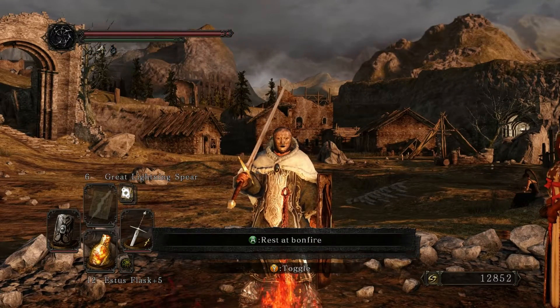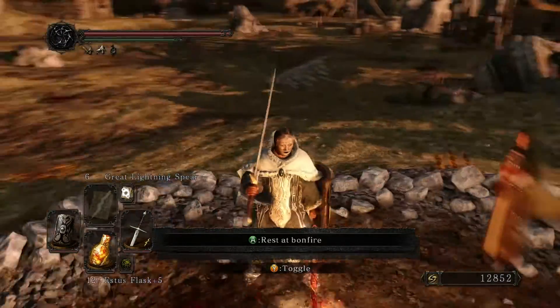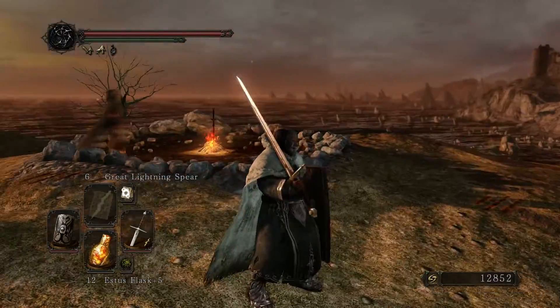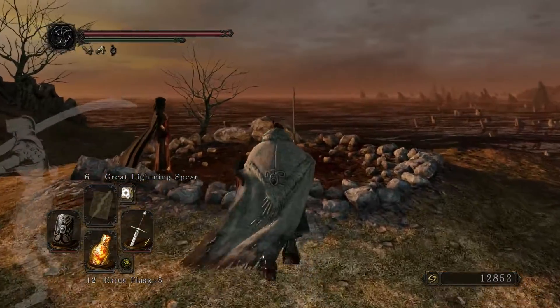Besides that, I do need to go and explore that grave area - we went into that big room with all the nasty ghosts and undead, but we kind of just went left and straight down to open the shortcut. I'm not sure if there's any extra loot in there, but we'll find out at a later date.